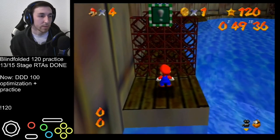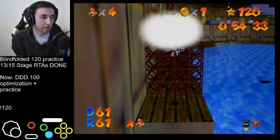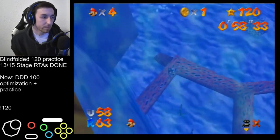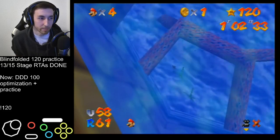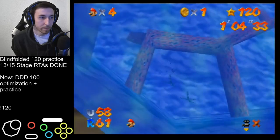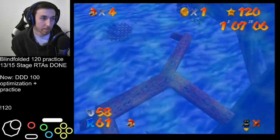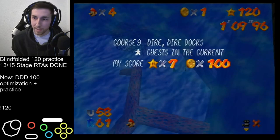Now I'm going to get into the same position - C-down, lock the cam, and do the exact same thing: buffer down-right during the ground pound, go into the water, hold up-right. Look what happens - he enters the coral super far to the left.